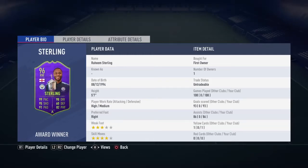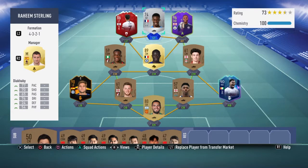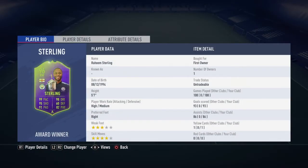Welcome to Raheem the Dream Sterling episode 3. Here's how our team looks: we've got one rare silver attacking striker, four bronze non-rares, and one gold non-rare. We're going to try and add a Premier League team this season. Raheem Sterling cost about 1.2 million coins to get.